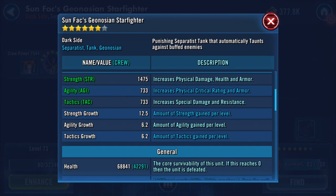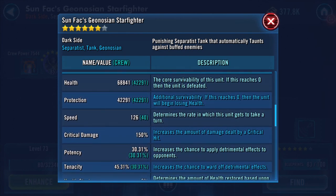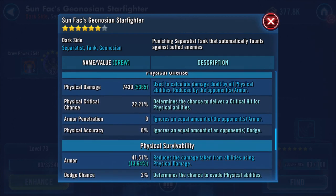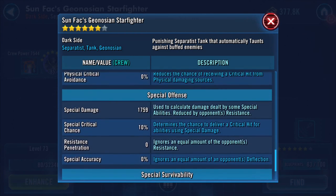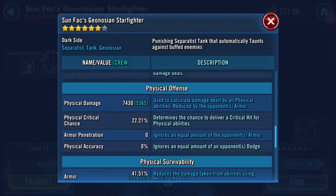The ship stats: strength is fourteen hundred and seventy-five with a strength growth of twelve point five, the other two are six point two. Health-wise, sixty-eight thousand eight hundred and forty-one, and protection forty-two thousand two hundred and ninety-one. Speed currently sits at one hundred and twenty-six. You can always pause to see them in more detail.